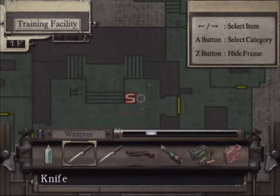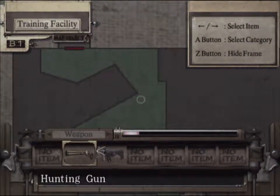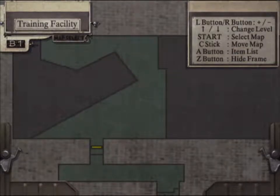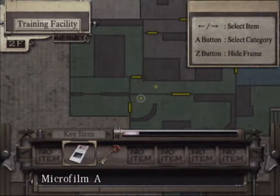We have some healings. We only have one healing. In the basement we have a hunting gun and a hookshot — we'll need that later. Nothing else here... wait, we have the fire key. Oh yeah — we were done with that key but I just placed it on the ground. Microfilm A. Alright, that's where we need to go.